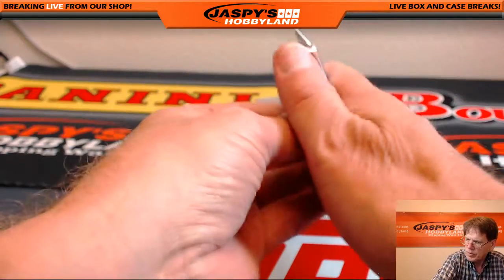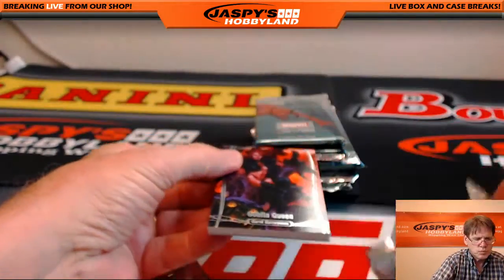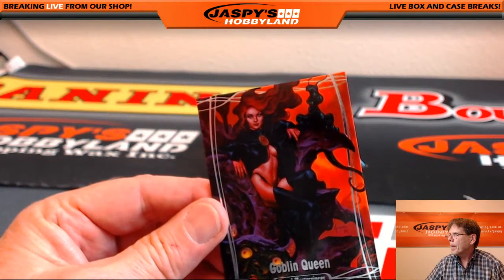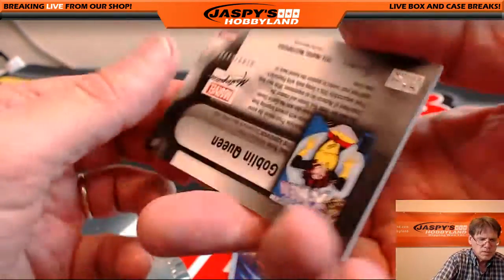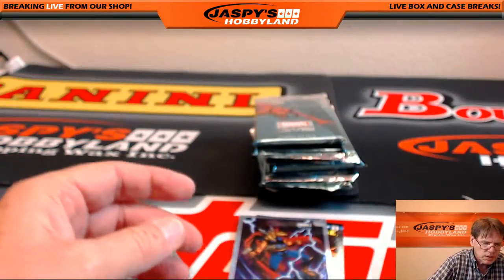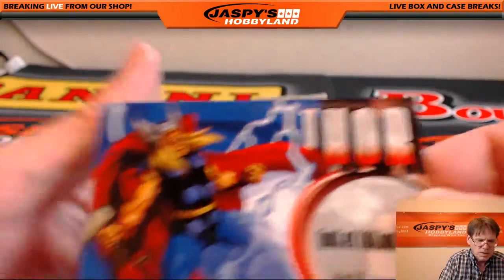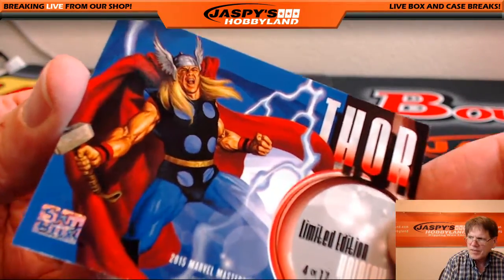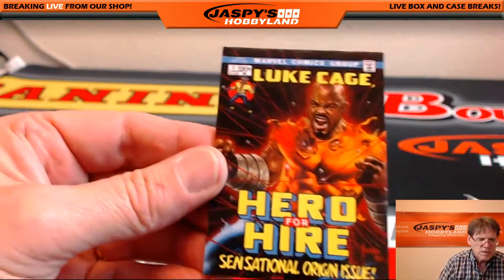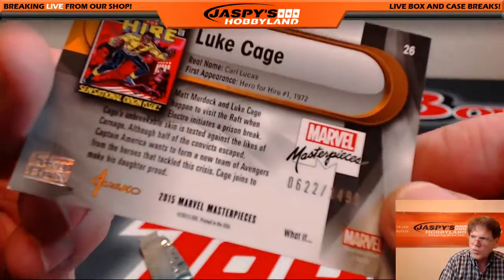Pack 4, Robert. Good luck, Robert. Goblin Queen. Very nice. It's a limited edition — it's the hollow foil, 4 of 17. Thor. Hollow foils are going crazy too. And hero for hire, Luke Cage — 6.22 of 14.99.